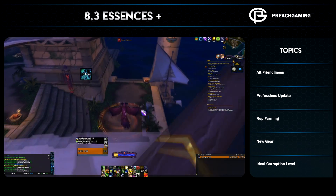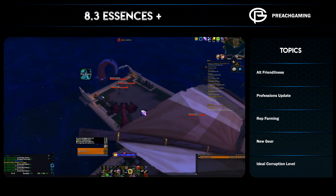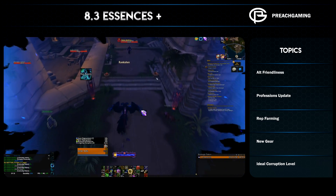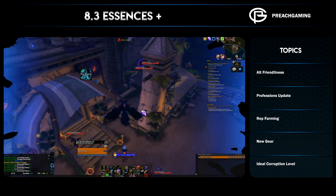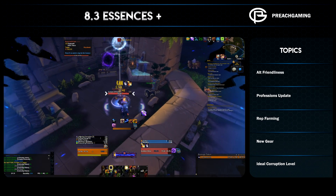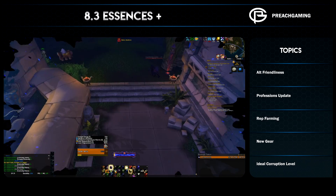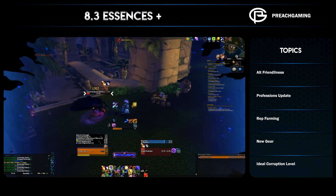Let's talk about gear. MMO Champion pointed out that catch-up gear is in the game — it's been altered a couple of times. This is gear that naturally drops while you're doing assaults and invasions; nothing to do with targeted gear which isn't on the PTR yet. Similar to benthic gear in Nazjatar, it just drops. MMO Champion reported it as item level 400, but on the PTR just before recording it's 410 — last week it was 415 — so Blizzard is tweaking exactly what item level they want.